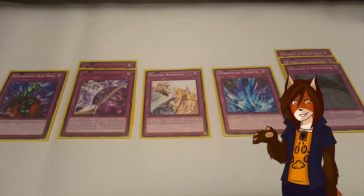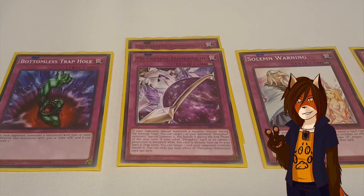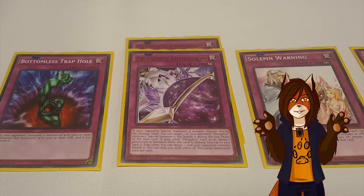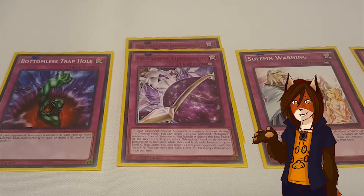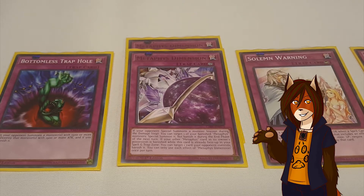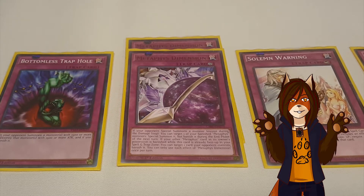And now we move into the trap lineup. The staple Bottomless Trap Hole. Two Metaphys Dimension: if your opponent special summons a monster except during the damage step, you can target one of your banished Metaphys monsters and special summon it, but you banish it during the end phase of the next turn. This is another reason I like Metaphys Armed Dragon, because since it doesn't have an effect to return it to the deck, it's always going to be live for this card's summoning effect. In addition, once per turn, if a Metaphys card is banished, then you get to banish an opponent's card as well.